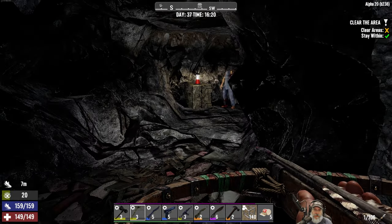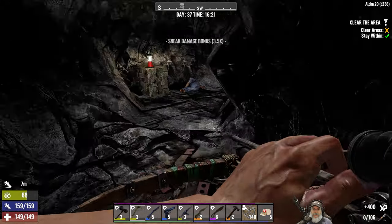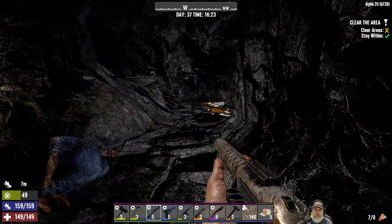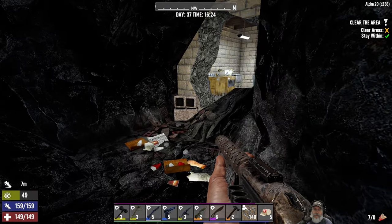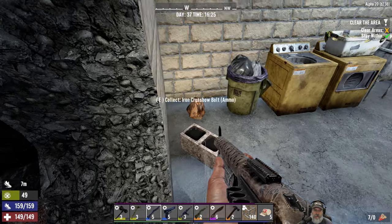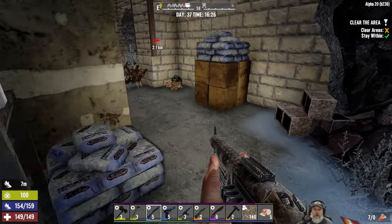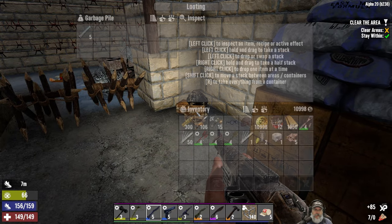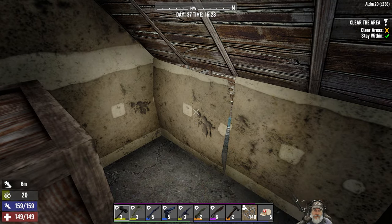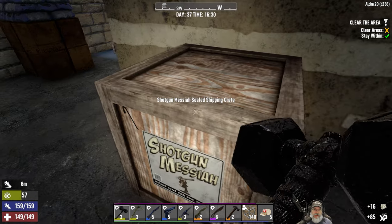Shotty Messiah crate there, look at that. We are just taking them out left and right with our sneak shots. Let's come around through here, close that door, and check the Shotty Messiah crate. Is there anything behind it? Yeah, there's a little nook here.